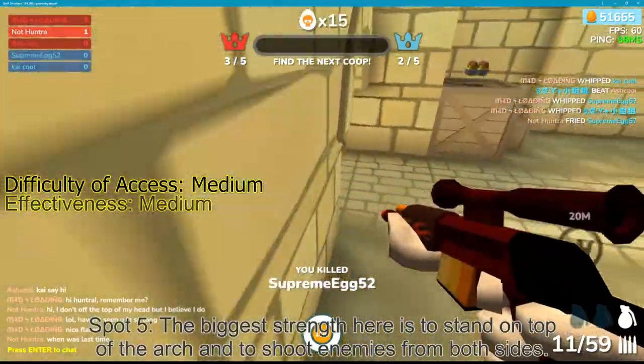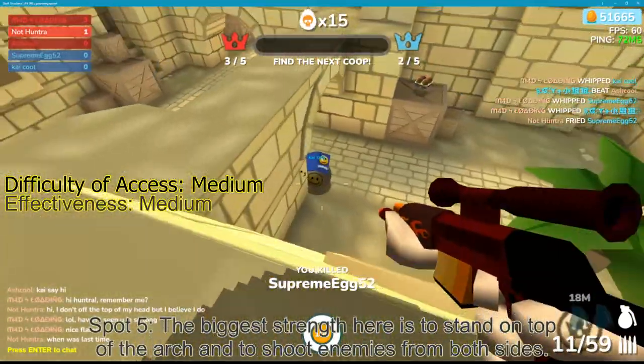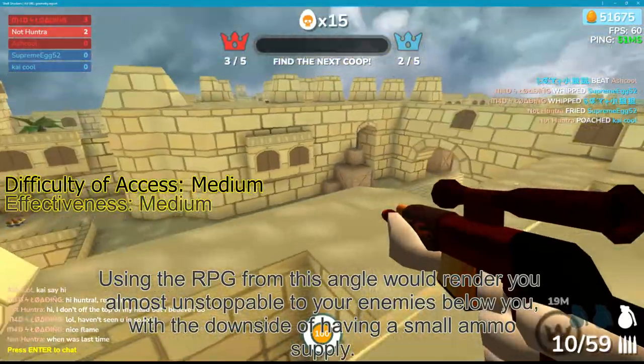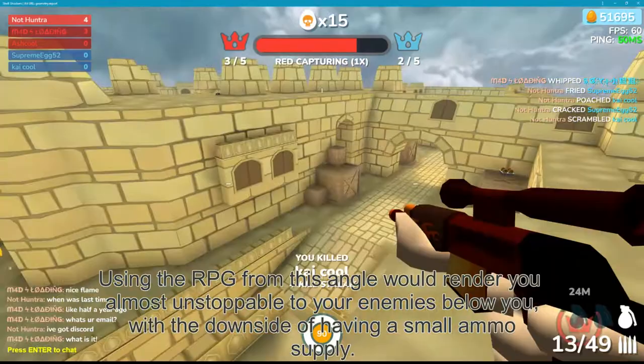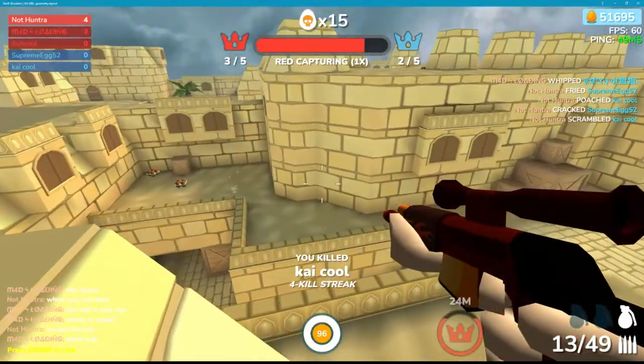Spot 5. The biggest strength here is to stand on top of the arc and shoot enemies from both sides. Using the RPG from this position would render you almost unstoppable to your enemies below, with the downside of having a small ammo supply.